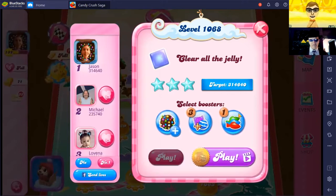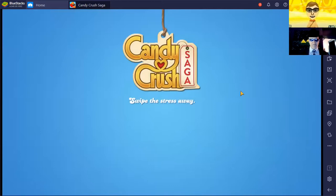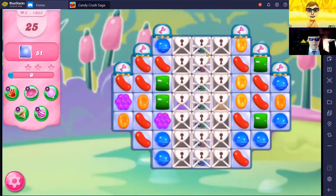This is level 1068 on our quest to the end of Candy Crush Saga where we have to clear all the jelly. Unfortunately, this is on a different device for me, and that means we don't have the snowflake blue candies. We also have the old format for the jelly where it's only counting the squares and not the layers. So if you're playing this on a mobile device, this will say 102 jelly over here, but the board should look exactly the same.